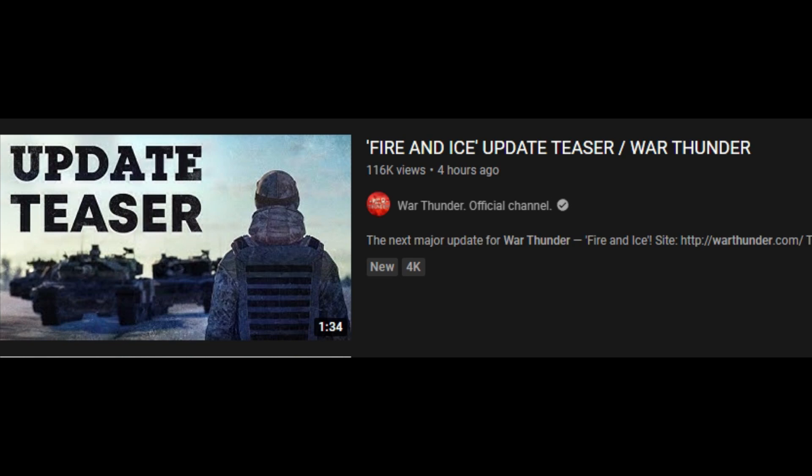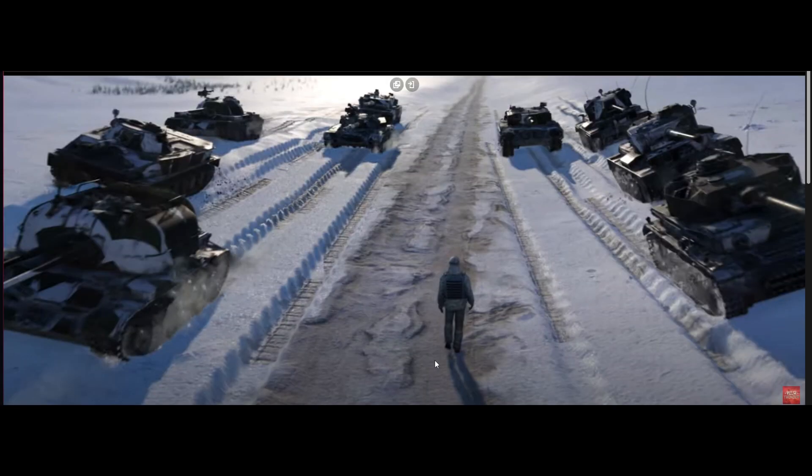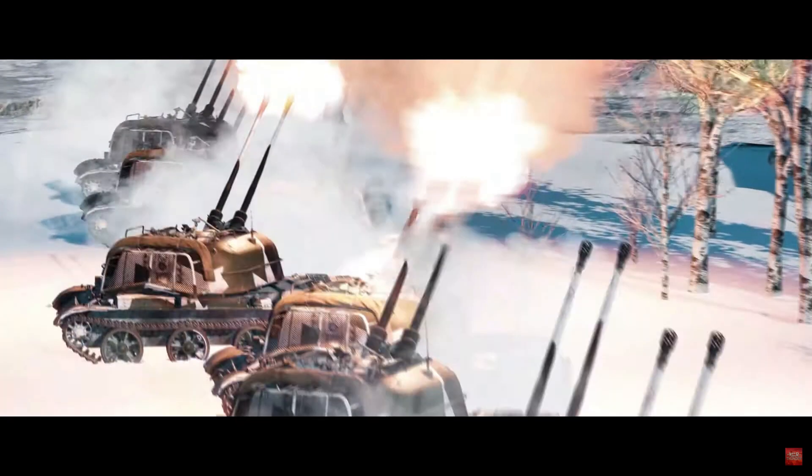A new War Thunder teaser came out and it's all about Finland. There are some vehicles you might be excited about — the Charioteer, but also the ZSU-57. It's confirmed, though we don't know if it's got proxy shells yet or not. It might be good, it might be bad.